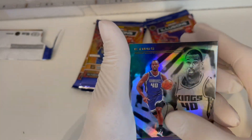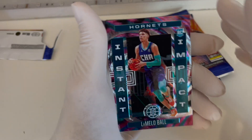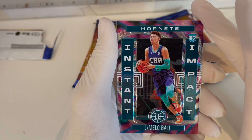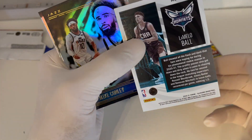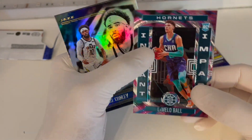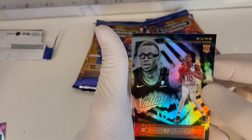Harris. Ooh — LaMelo Ball Impact Illusions insert from the Hornets rookie! Look at that, that looks awesome. Can't go wrong with that one. And a Jalen Smith — weird looking guy, look at his glasses, he always takes some funny pictures.